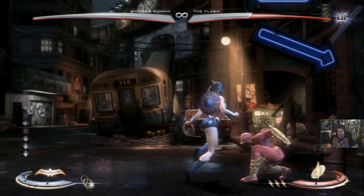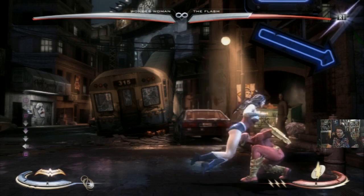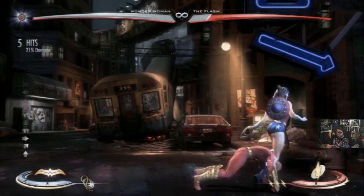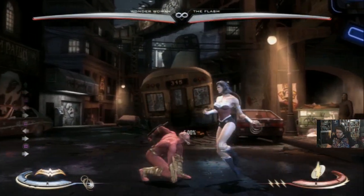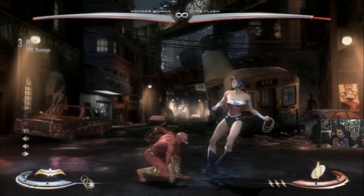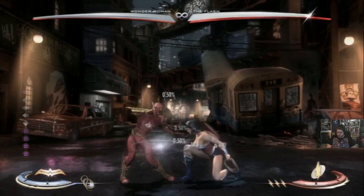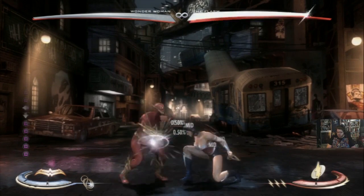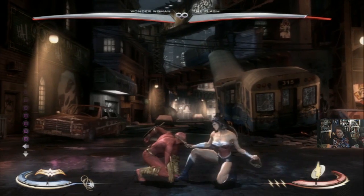There are a lot of great normals she has. If you finish the whole chain, it goes into her combos. So back one is sort of the core of her offense. Back one-one-three goes into her combos. You have down one, which is not a low, but it gives you plus on hit. It is negative on block.